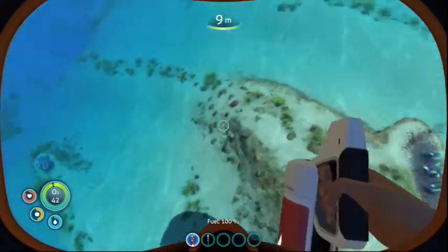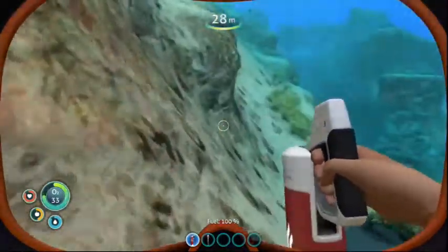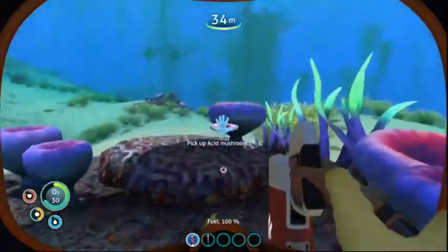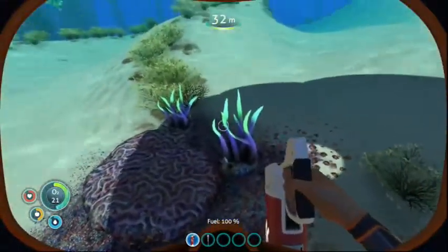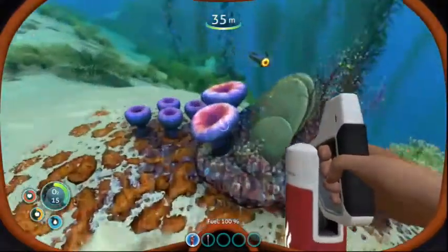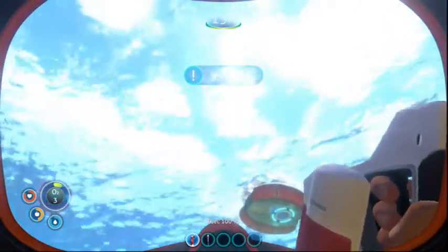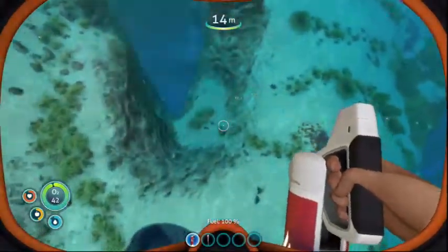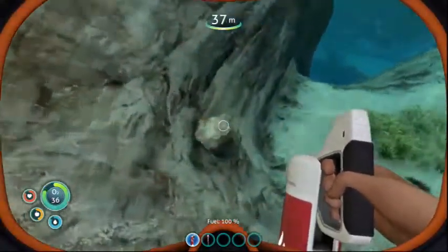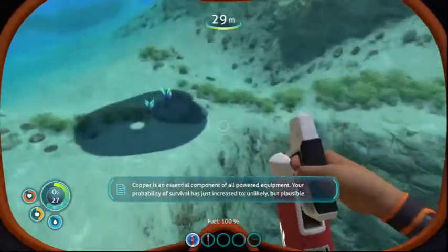First things first, we need to make sure we have plenty of food. We need to get tools going, which includes a knife. So we need to get some materials. I need to pick up some of these - they will help crafting. Make sure you always find those acid mushroom things. We do have a limited amount of room in our inventory. I gotta make sure that I can swim up too soon. Back down to gather more material. Copper is an essential component to all powered equipment. That's good. Your probability of survival has just increased to unlikely, but plausible. Just increased to unlikely? What was it before - not at all?